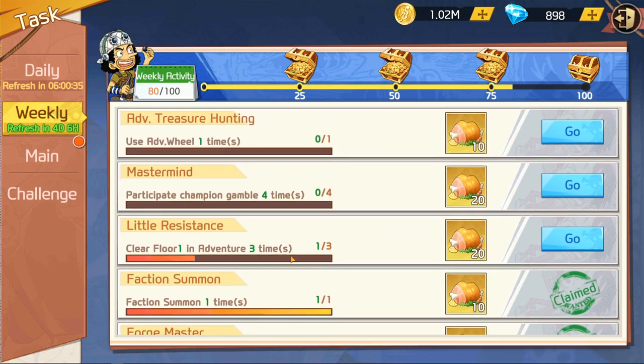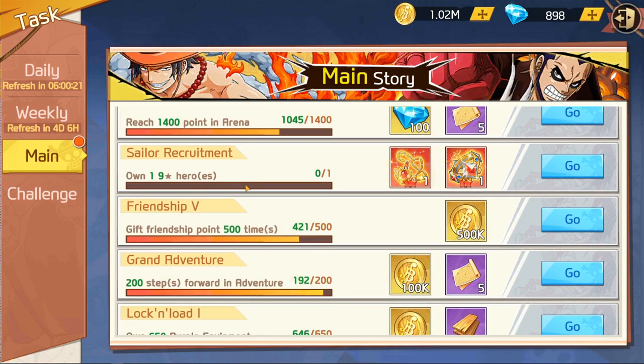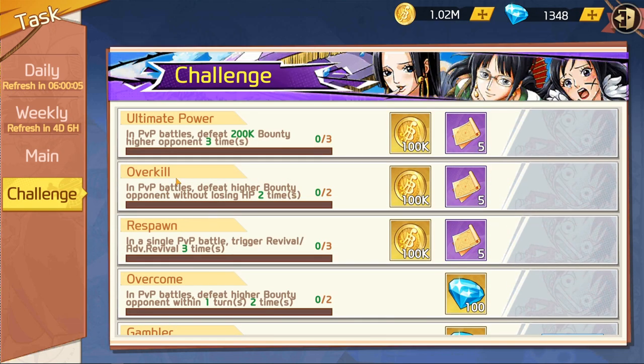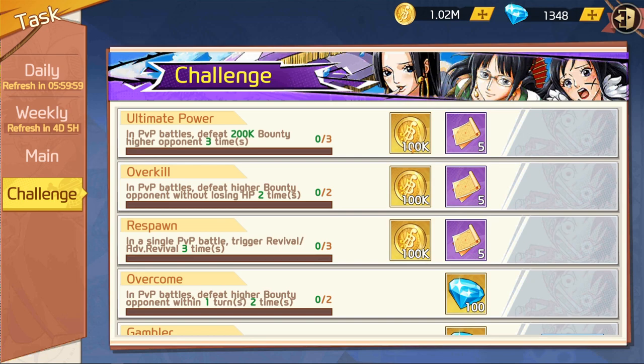Down in the weekly events it's the same deal — it tells you what you need to do, go ahead and get those rewards, then clear out. The main quest is pretty straightforward: clear the floors, reach level 80 — these are things that'll pop up as you go along anyway. In challenge mode it's all PvP-related: you're going to want blueprints for your ships, belly to level up your characters, and character XP to buy things from the shop.